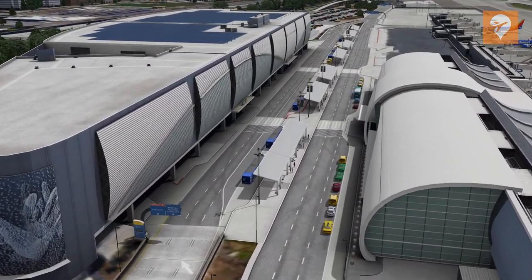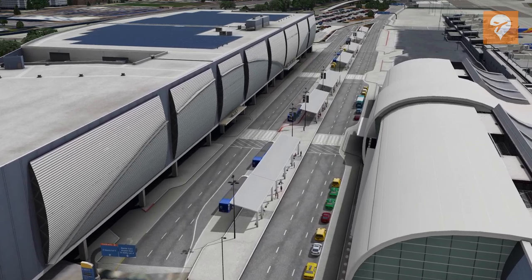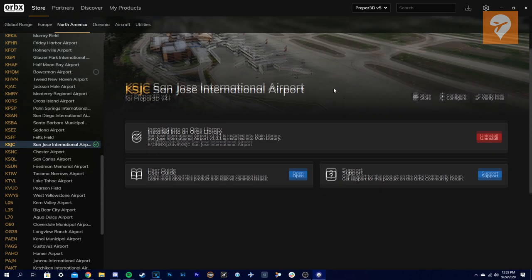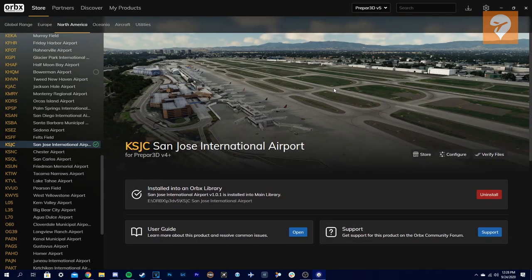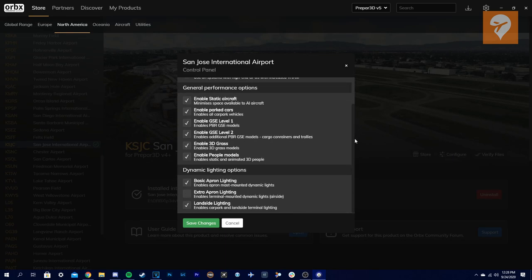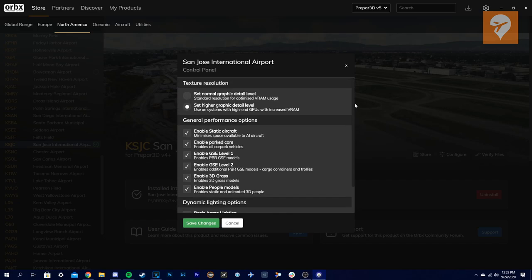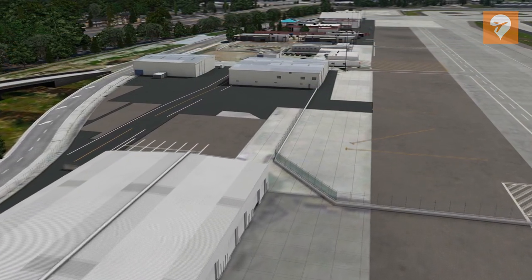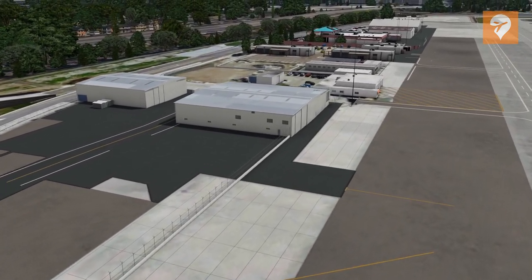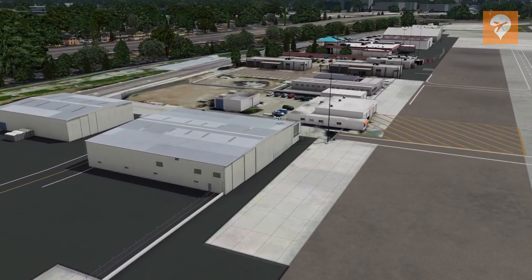Buying and installing this scenery is made easy with Orbex. A while ago they introduced Orbex Central, which allows users to buy, install, and manage their products with ease. SJC is no exception to this, and the installation went by without any problem. After the scenery has been installed, there are a few options that can be toggled on and off, such as static aircraft, choosing which set of dynamic lights is turned on, normal or high detailed textures, enabling or disabling PBR models, and some more. The documentation can also be found in Orbex Central.